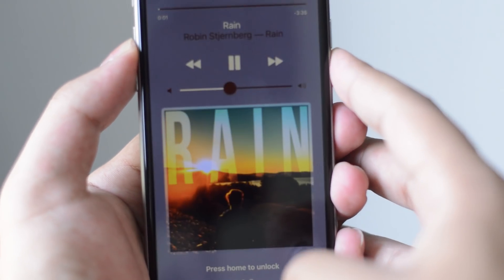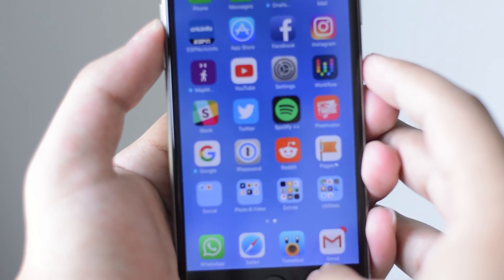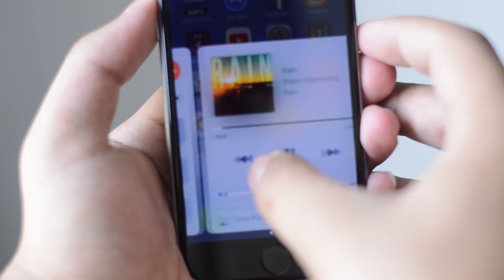As you can see here, I've got this grayish background with grayish text — that's Color Flow in action. It's pretty neat.